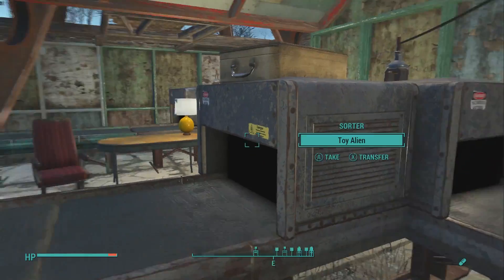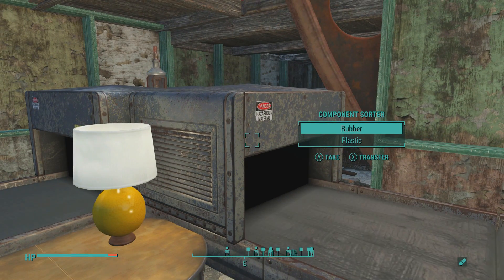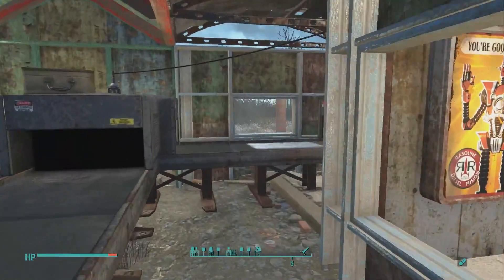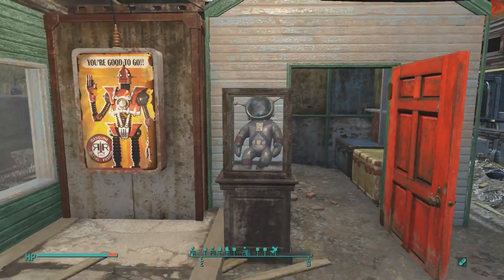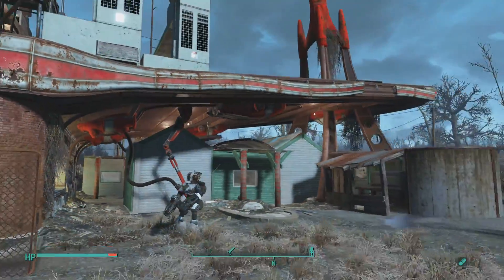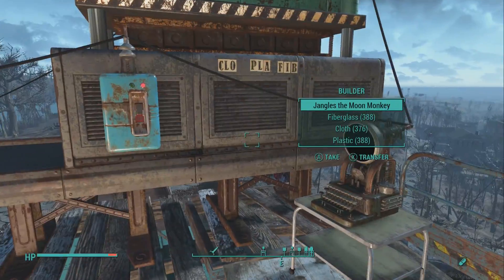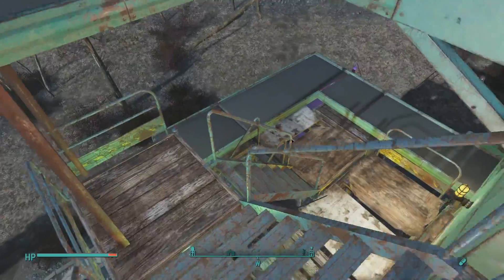Let's go over the sorter. The way sorters work: whatever you put in there is going to be sorted out. So if you put a toy alien, the toy alien is going to be sorted out. The component sorter follows the same principle but with components — say something has plastic in it and you want that object sorted out, you put plastic in there. Jangles has plastic, so Jangles will be sorted out, and whatever else has plastic will also be sorted out. Whatever doesn't contain plastic will not be sorted out and will continue straight.